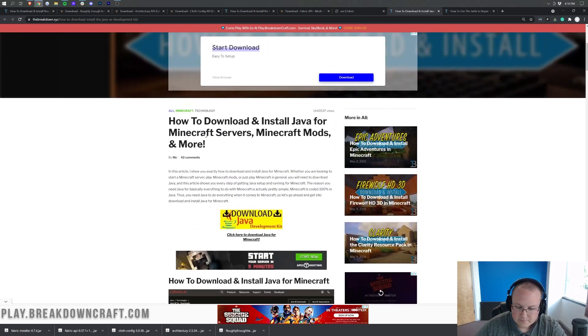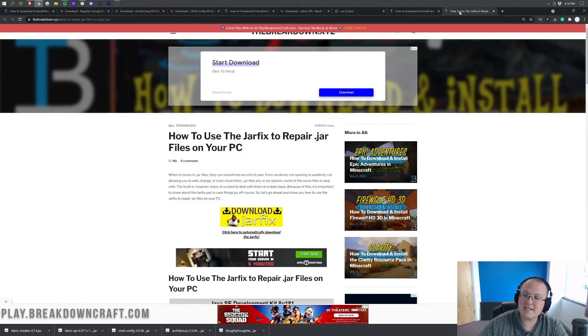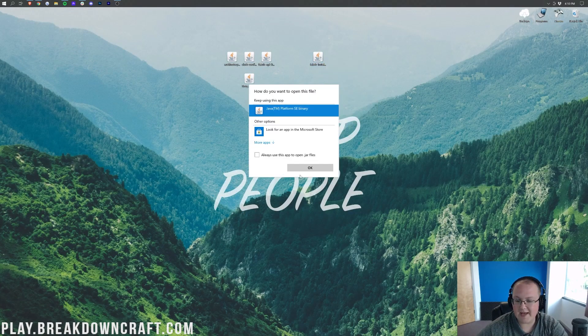That Java tutorial goes through everything — it's a very simple three-step tutorial. For most of you, you should be able to continue after that, but for some of you, your files may still look like WinRar files. In that case, you need to run the jar fix, which will take all the .jar files on your computer and link them back to Java. Now we can minimize our browser and right-click on the Fabric Installer — if you didn't have Java before, you should have it now. Click on that and click OK.